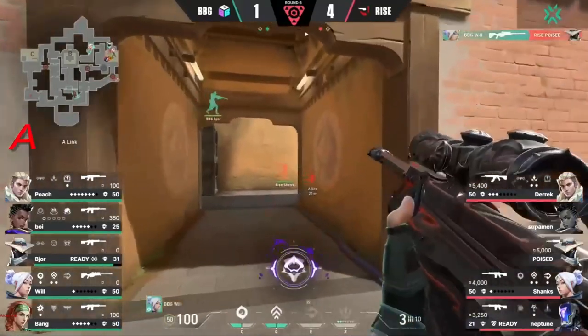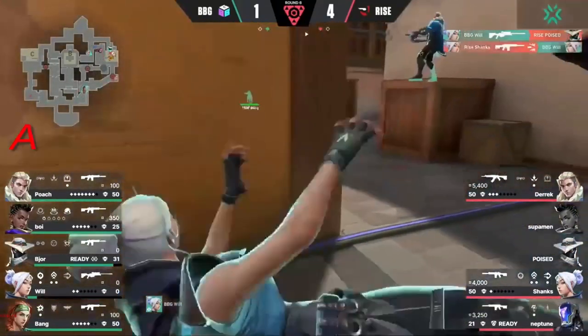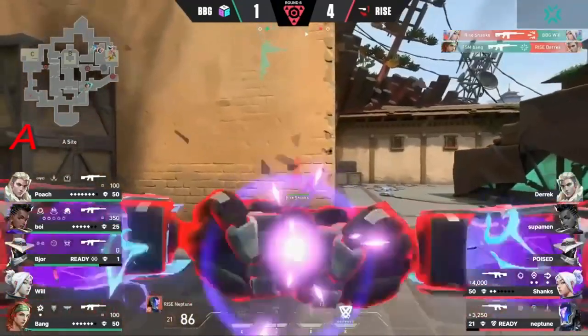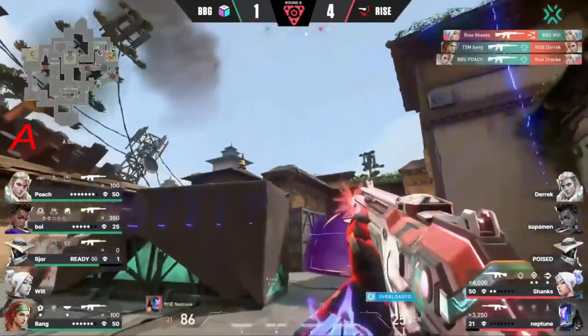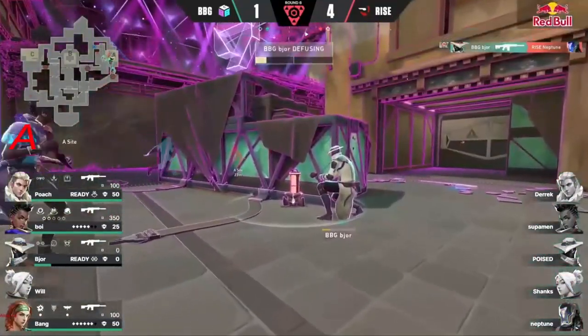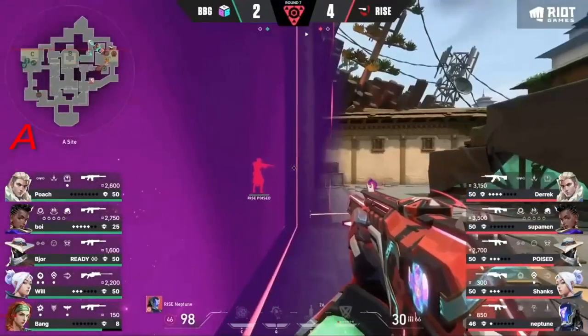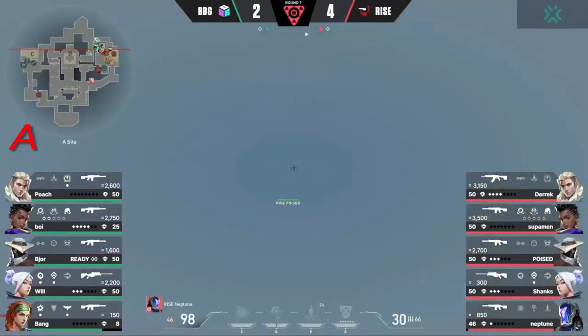Still a couple of utilities available. And Will gets the kill onto Poise. Here comes another swing — oh, the dink, and then finally the wall-bang to take him down. But here comes an ultimate from Neptune, going up towards that window — what a retake. That was so quick for BBG. Plant on this one as the team sets up to get in position. The engines of the Cosmic Divide with the crossfire set up on Poise, to play off the bait and switch.